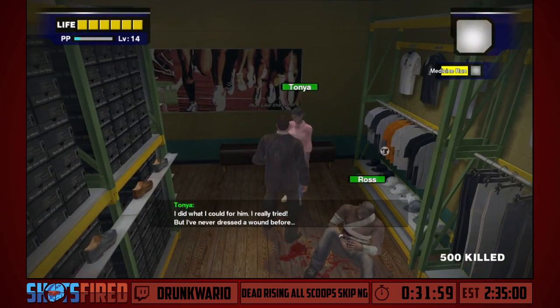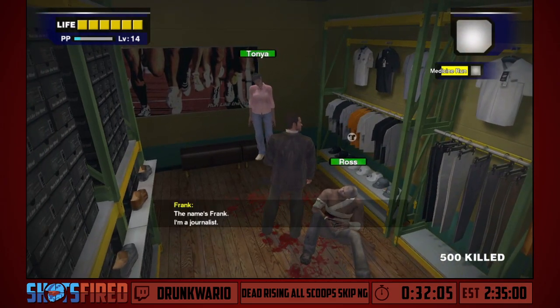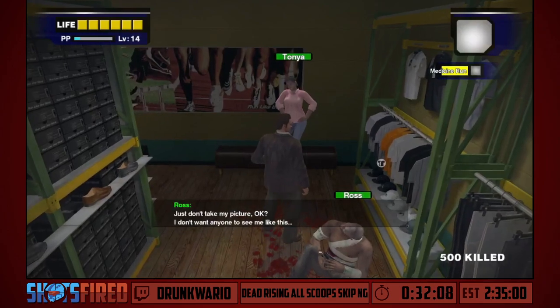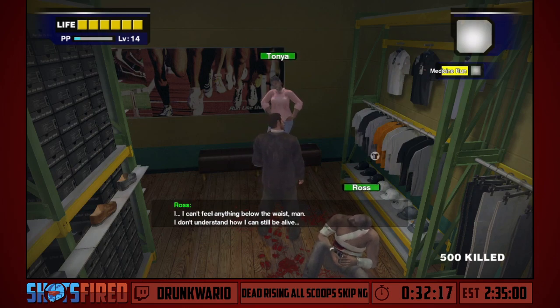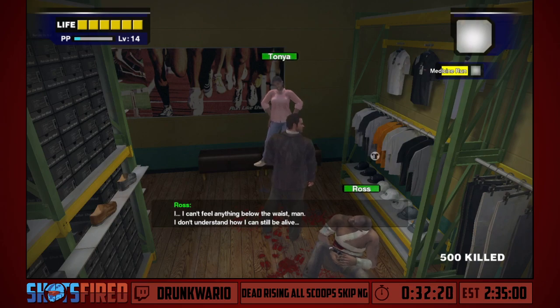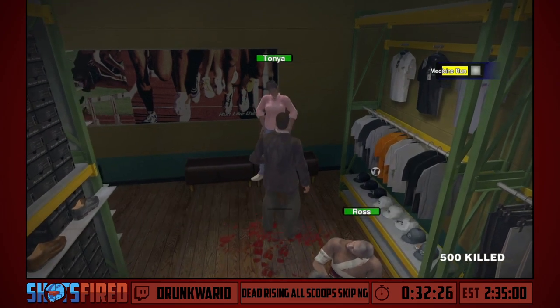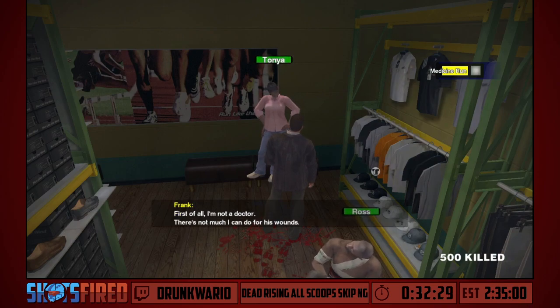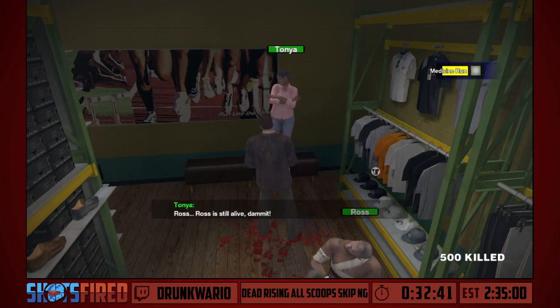Just because I'm rescuing these people doesn't mean I need to be nice to them. Unfortunately there's no skip dialogue button in this game, but there are some very opportune times where we can punch survivors and make them stop talking and advance the conversation. You actually saw that at the very beginning with Kent. Unfortunately for us, we actually need to keep Tanya alive so I can't really shoot her.